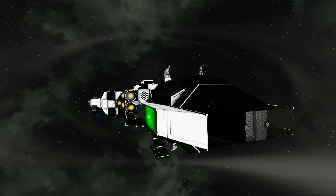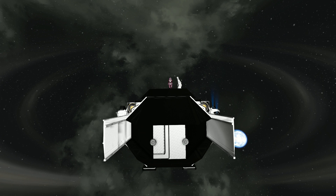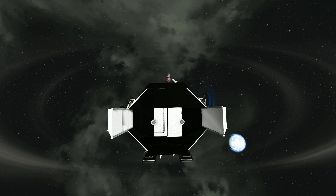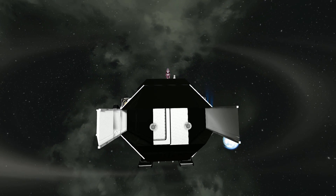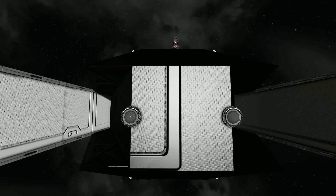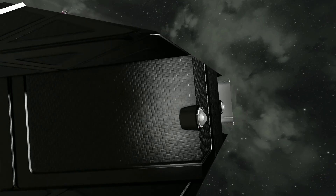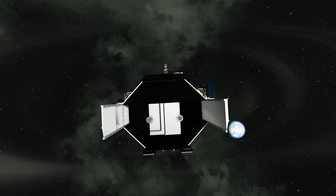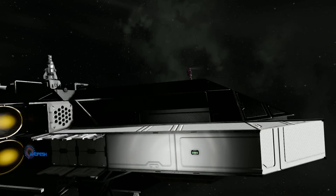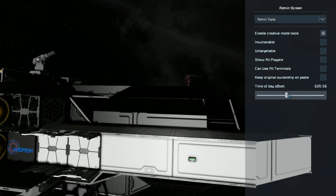Let's go around the outside and see what this ship has to offer. It's got a very black core using the fiber skin. Unfortunately, it doesn't show up too well on YouTube because of compression. At the very front we have two cameras for viewing straight forwards. These cameras are sort of dangling off a block in the middle, clipped through a corner block, but it still looks good. On this side we've got some sloped blocks and a nice light flashing green.